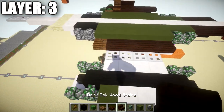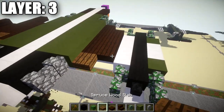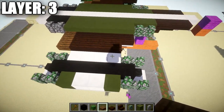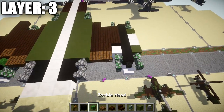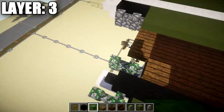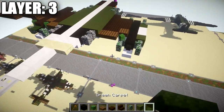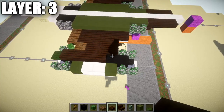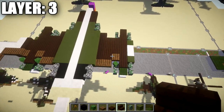Again on these iron trapdoors place down one, two, three, and four dark oak wood slabs followed by a spruce wood slab on the end. On top of this quartz full block place down one, two, and three dark oak wood slabs going back, followed by a spruce wood slab and a zombie head at a 45-degree angle. After that, place down a green carpet on top of this wither skeleton skull, followed by one, two, three, four, five, six, and seven dark oak wood slabs going toward the front for the top of the engine.